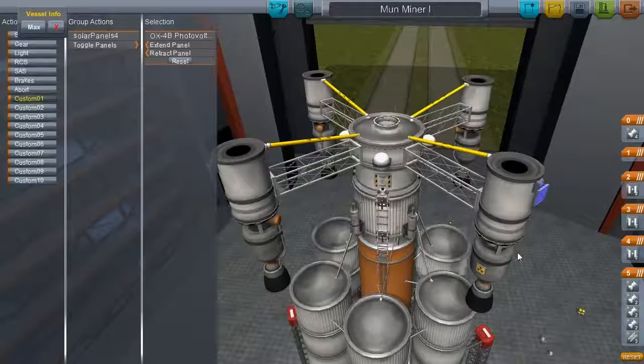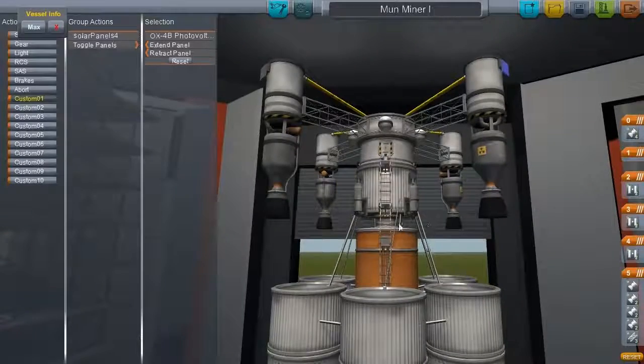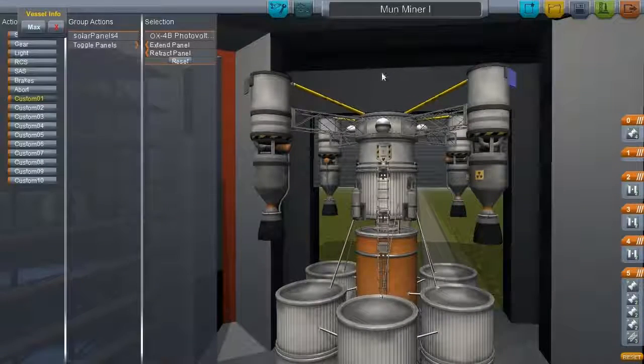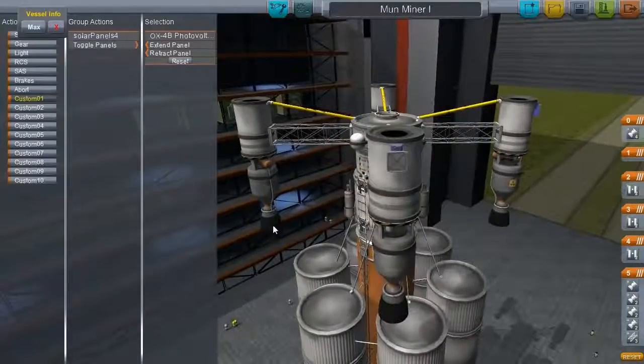I'm showing the docking ports here. There are docking ports above and below, so this ship is eminently dockable. It's got some RCS, we've got struts. It's kind of modeled after my Duna lander — rescue lander. I probably should think about maybe reusing that ship.